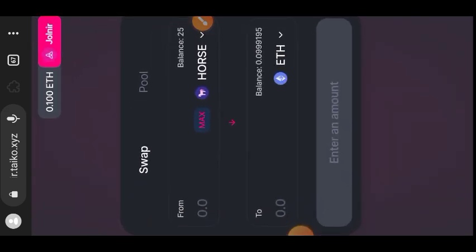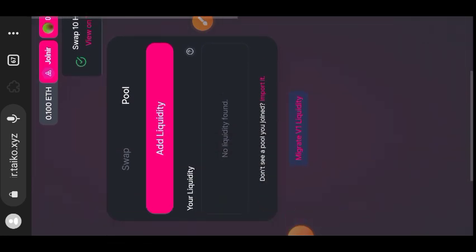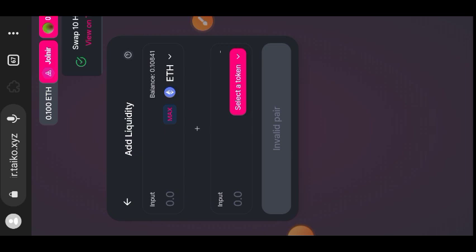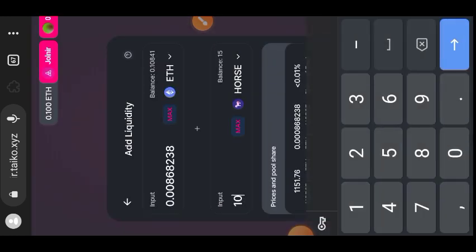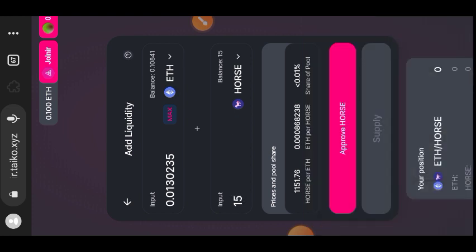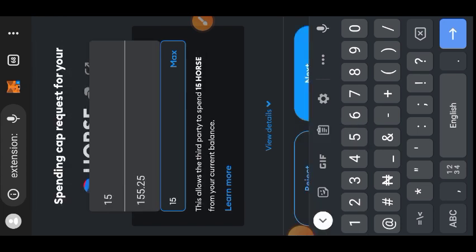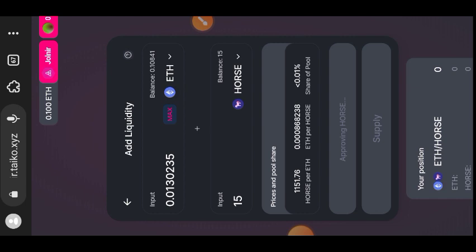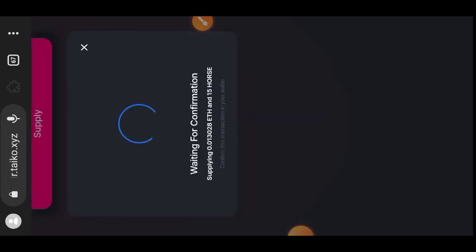Transaction has been submitted. Next, we want to add some tokens to the liquidity pool, so go to the pool tab. We are going to add an ETH and HORSE pair to the liquidity pool. On the other token, select HORSE. Enter the amount of HORSE or ETH you want to add and the equivalent amount of the other token will be added automatically. You need to approve first — tap on 'Approve'. I'm sorry the audio may not be good enough here, it's about to rain so I'm rushing through.